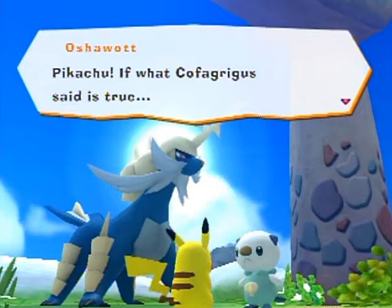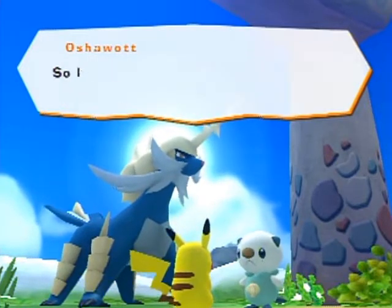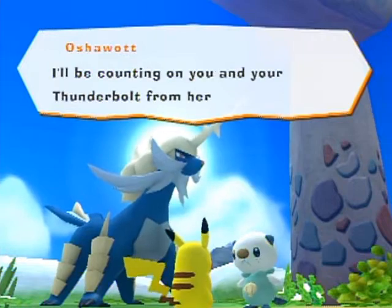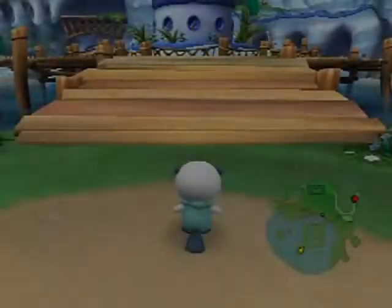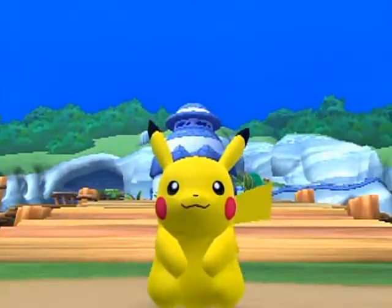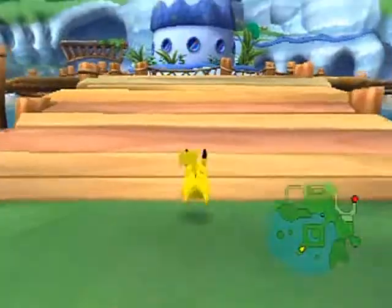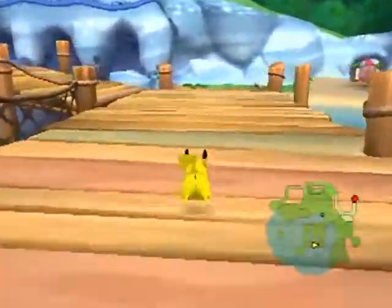Pikachu mentions that if what Carvanha said is true, we might meet Piplup again if we find the poster portal in the Arbor Area. I should switch over to Pikachu now because we don't need to go in the water, and Pikachu is generally faster — which is better for a lot of the challenges.